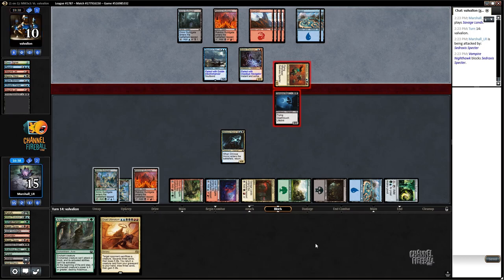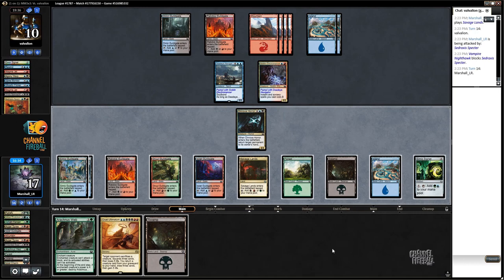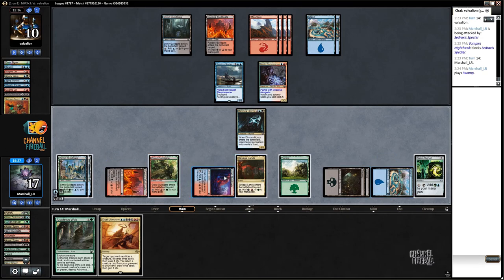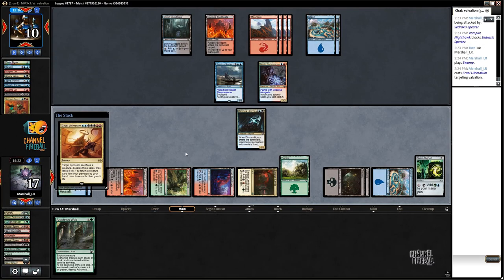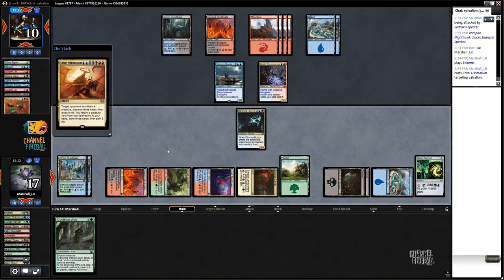Nothing like turn 14 — can I actually cast my spell? I'm going to block here. This works out on multiple levels because it makes our opponent sacrifice a real creature to the Cruel Ultimatum. Black, black, black, blue, blue, red, red — target you. It's just one of the nastiest cards ever, it really is, just straight up one of the nastiest cards ever. And we are doing it.